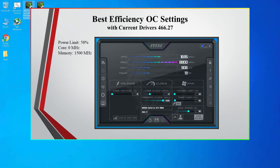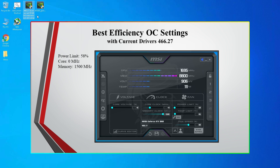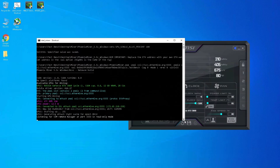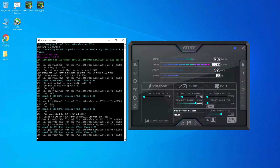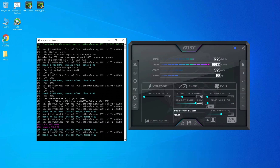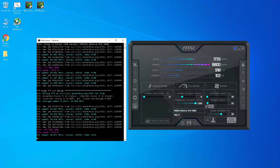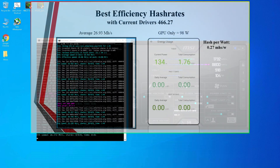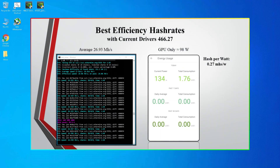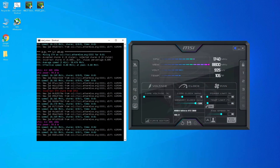Now let's test out the best overclock efficiency settings on the current drivers. In MSI Afterburner I put the power limit at 58%, the core at zero, and the memory at +1500. Running the miner again, in the beginning I was getting around 45 megahashes, but then it drops down to 26 megahashes. With these overclock settings I was getting around 26 megahashes, and the whole test bench was pulling around 134 watts, so the GPU itself was only pulling around 98 watts.